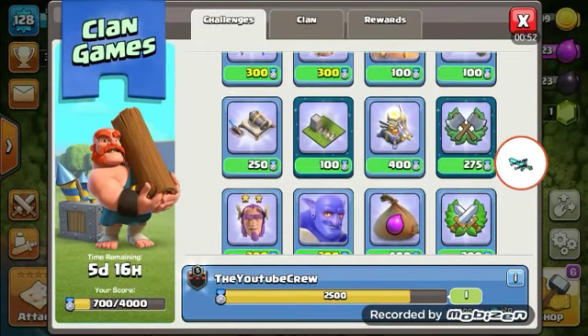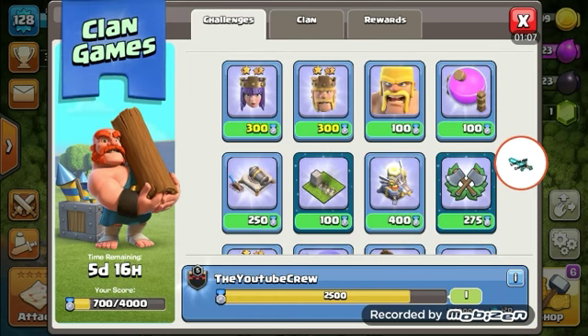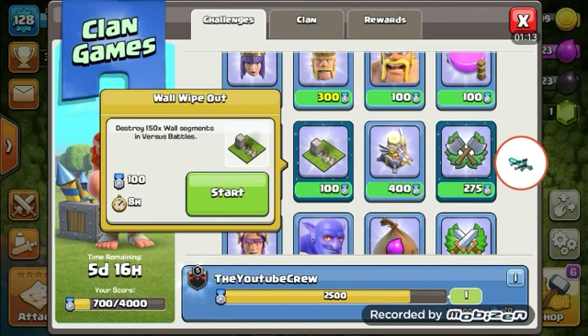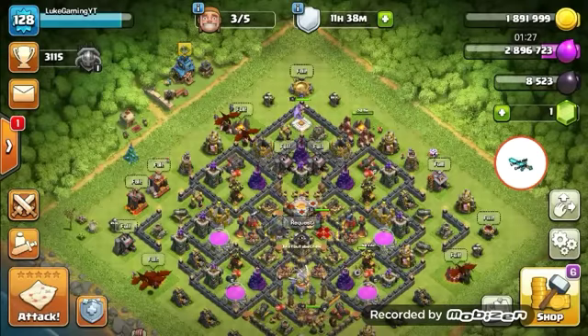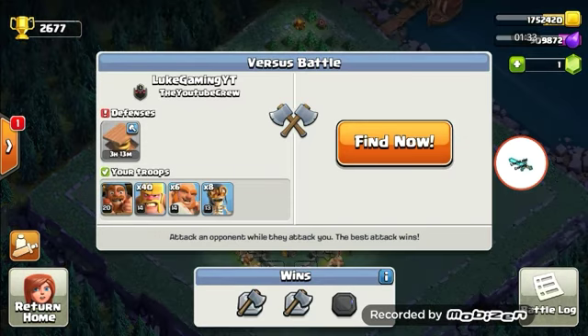I'm going to be doing mostly builder hall challenges because I have the clock tower potion, which is good. I'm at 700 points in my clan, so hopefully we can get to maybe 1000 or up to 1200. The first one I'm going to start with is destroy 150 wall segments for a certain amount of points.